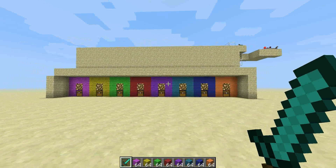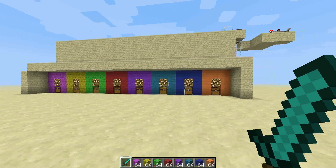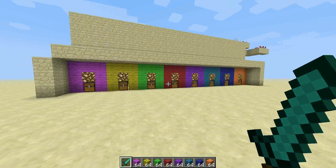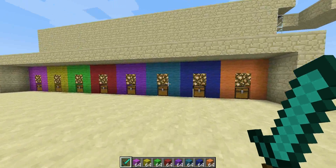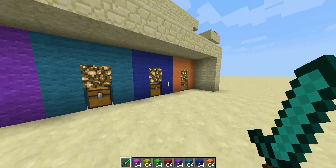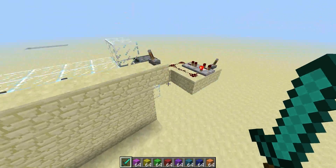Here we are in Minecraft Snapshot 13W02B. I'm sure you've seen some videos about item sorting, but they all require things like minecarts or ridiculously large numbers of whatever item you're trying to sort, so they're not really optimal. After the changes where you can turn hoppers on and off with redstone, I've built this.